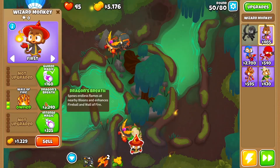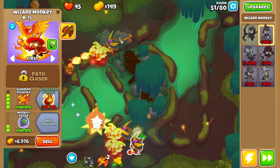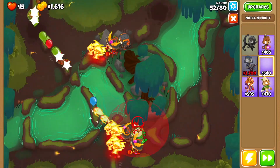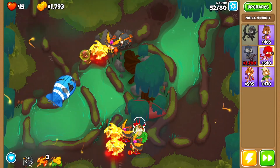Same path — fireball, wall of fire, dragon's breath, intense magic, monkey sense, and then another summon phoenix. Then we want a ninja monkey — there's a spot right over here.